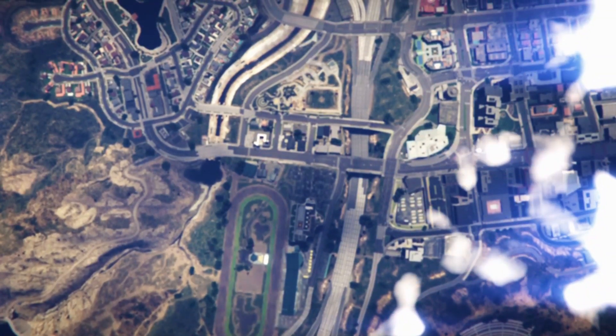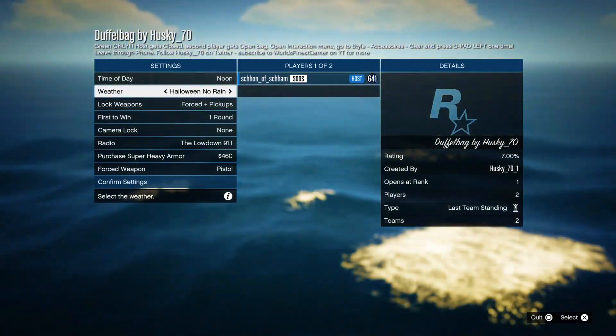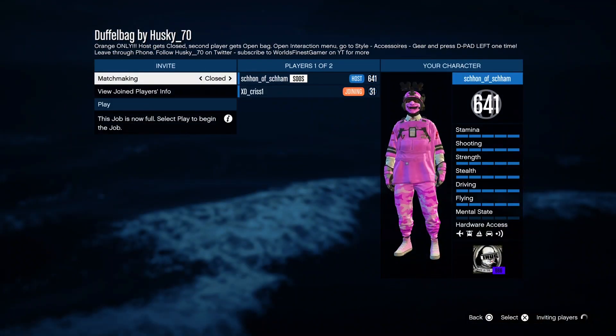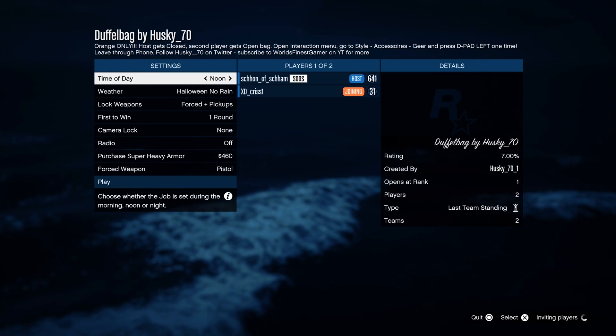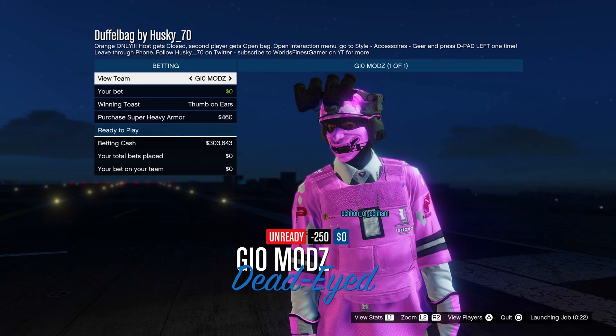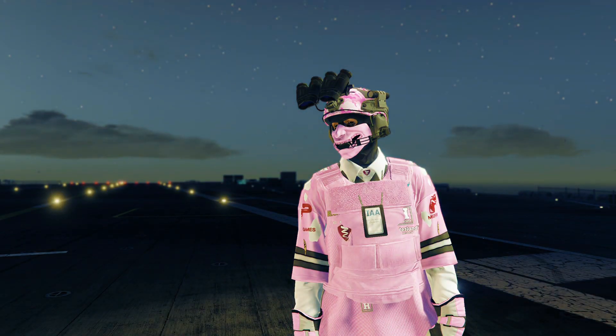Then invite a friend or random to join the job. Once you guys do have a friend or random join, what you guys want to do is just simply hit play. Once you guys do load into the job, what you want to do is just simply leave the settings the way they are, and then ready up and load into the job.